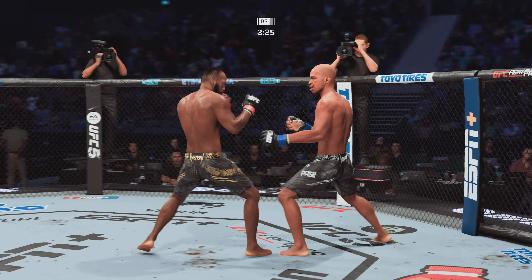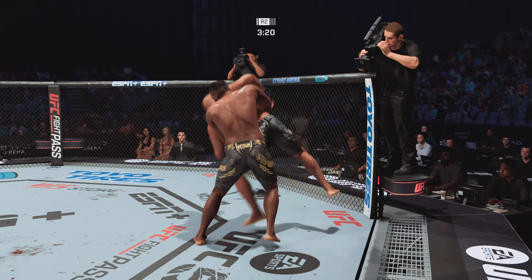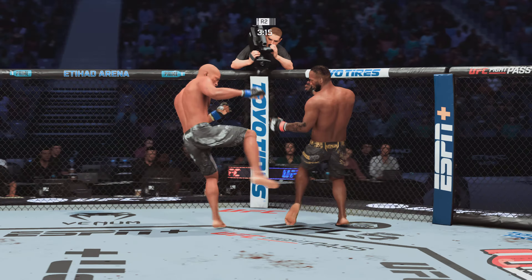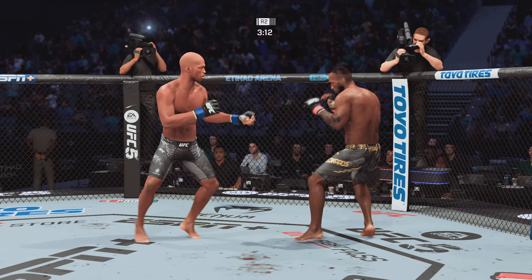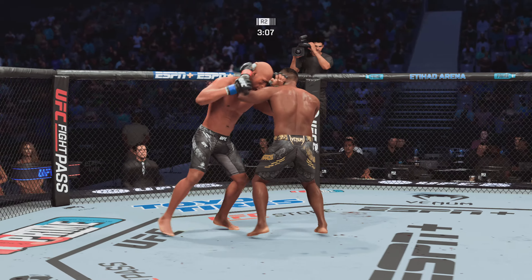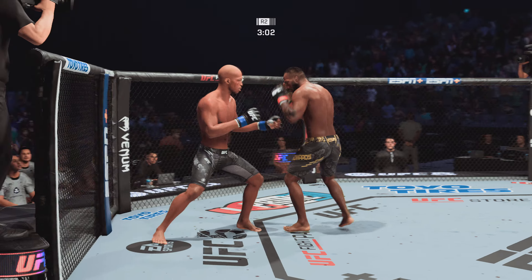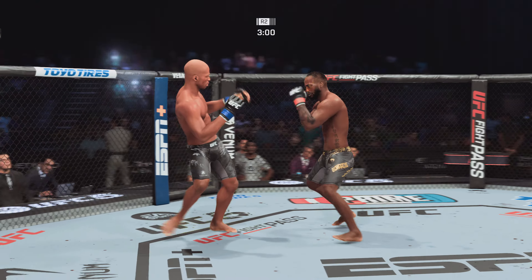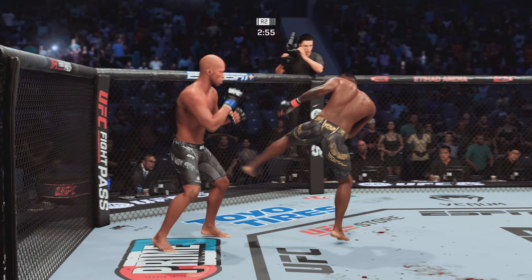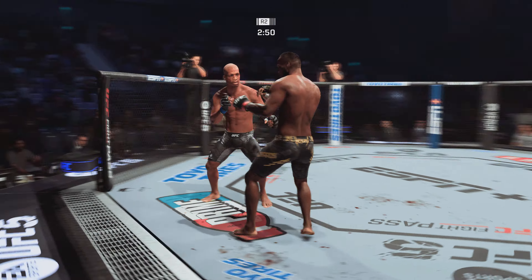Finds his range with the jab. Now the underhook — he slams him down with authority. Beautiful connection. Nice elbow. Nice job by Leon Edwards going to the kicking game now — he certainly earned the respect with his hands. Now he changes the level: full-on mixed martial arts. He can do it all. He's a fantastic striker, a guy that can mix it up, who knows exactly where the opening is and isn't shy to take it.